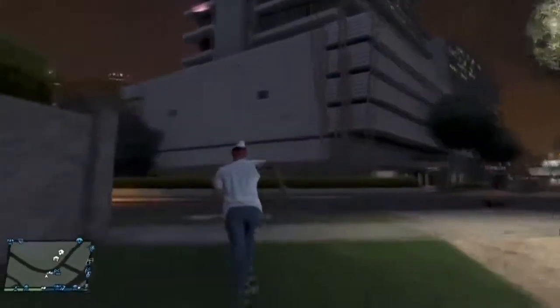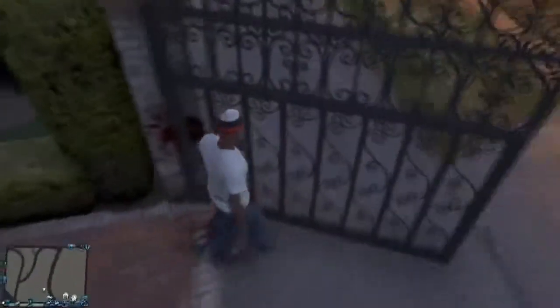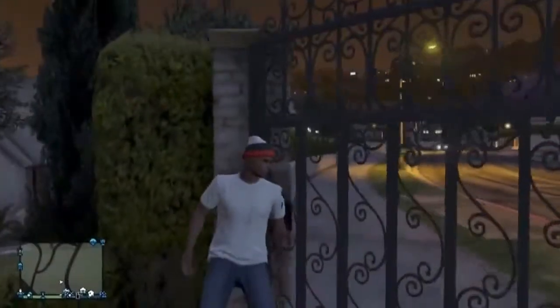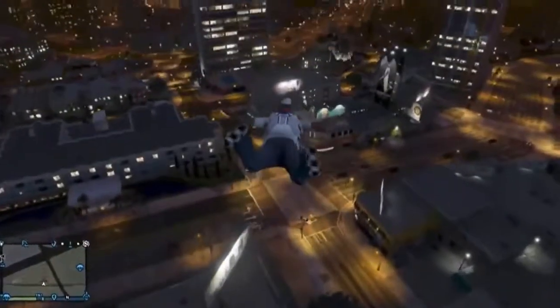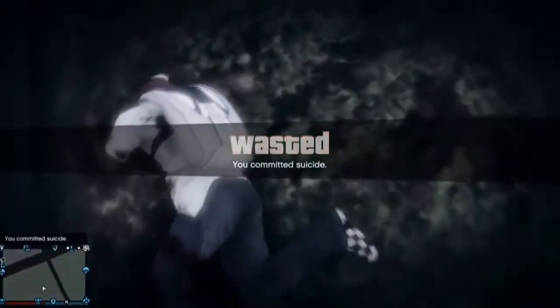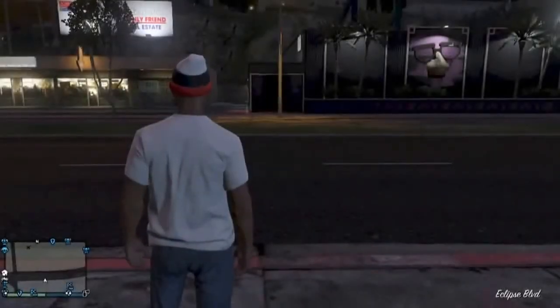This time I actually get teleported into the sky where I can use my parachute, or you can just smash straight into the floor like I do. The fun thing about this glitch is anything can really happen — you can teleport into the sky, under the map, or just anywhere. And when I smashed into that tree and did the ragdoll thing, that was funny too. So now I'm just going to show you the grand finale right at the end.